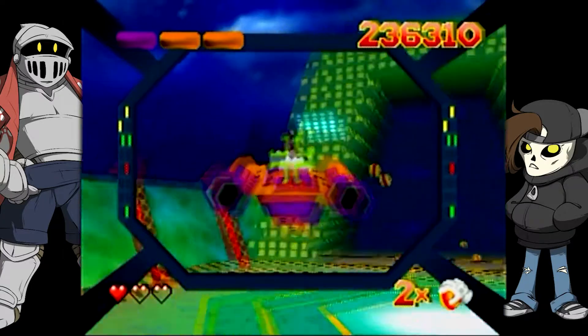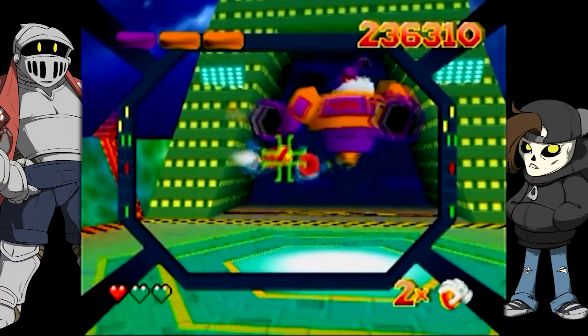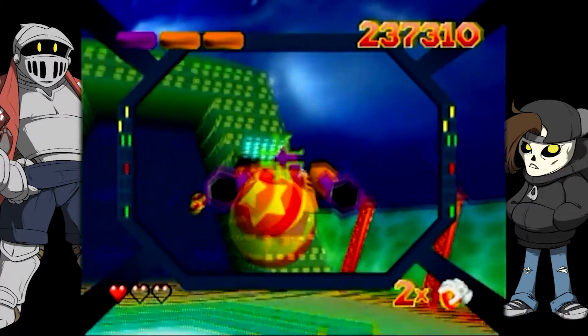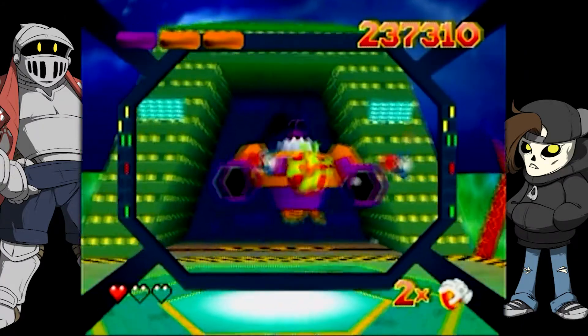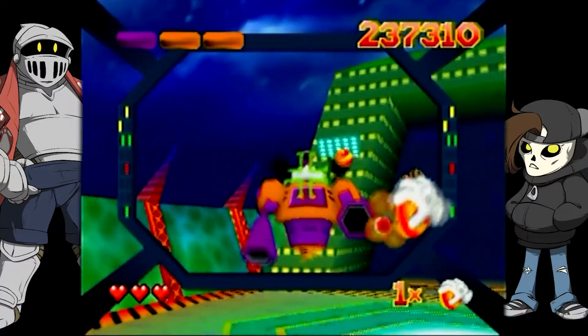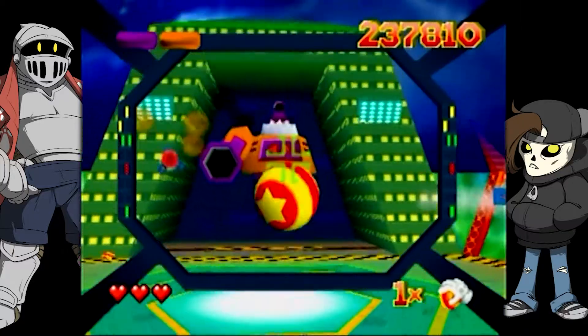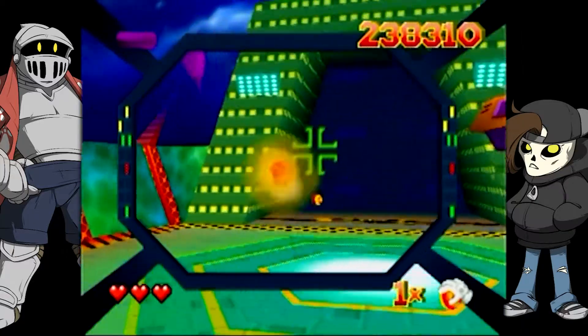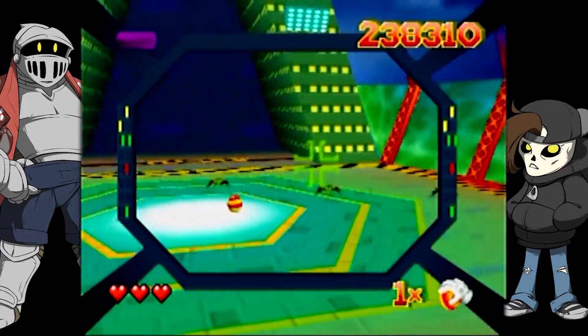Back in the boss fight, the player discovers they have a shield move and a deflect for the boss's lightning bolts — but they have to see them coming first.